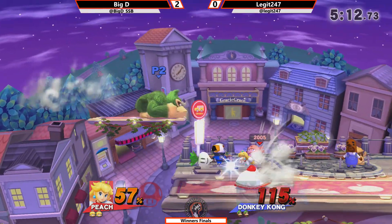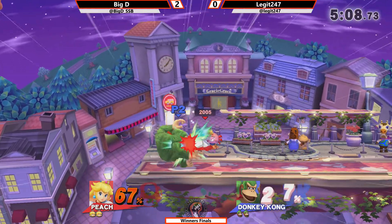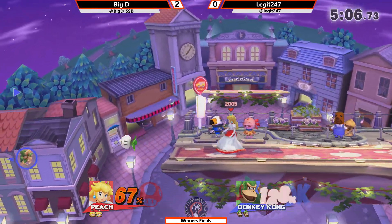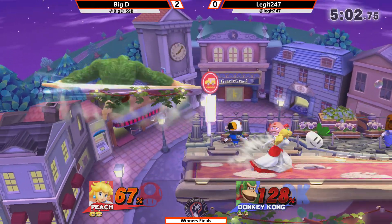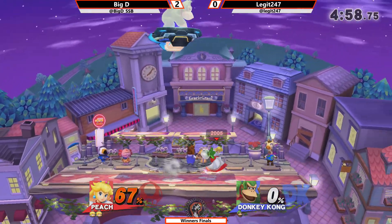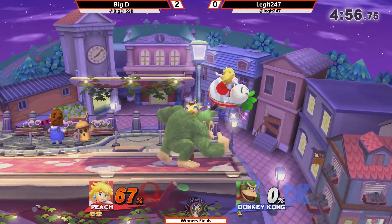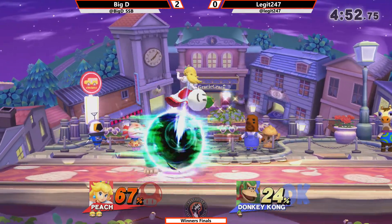Even if he did go for the shield grab on that as he dropped... maybe not, not anymore. I think he might be out of it. This is one of the things that makes this matchup pretty hard for DK. Oh my god! The float back air was able to hit him on ledge, and Legit, like many people, didn't really expect or see that coming.